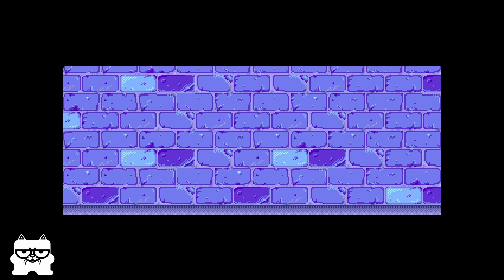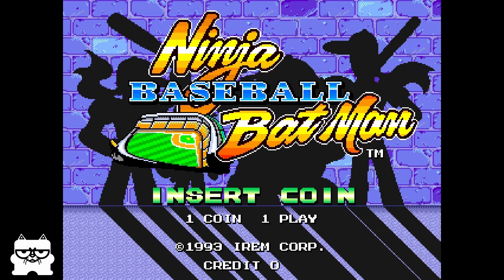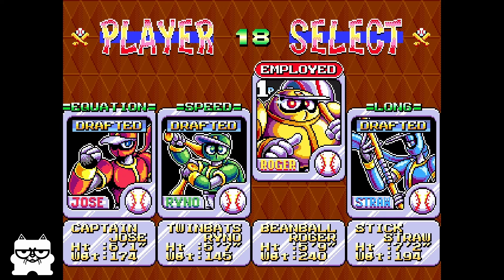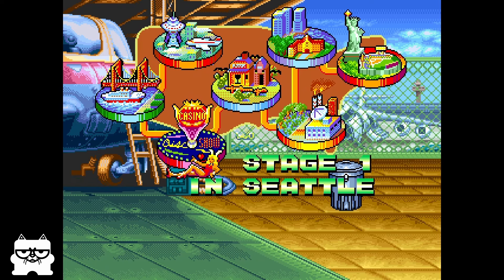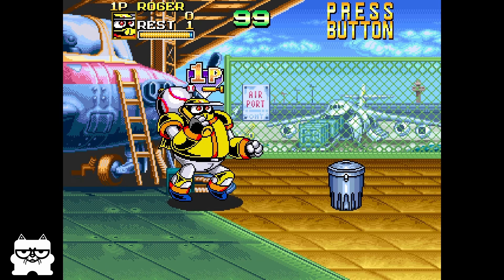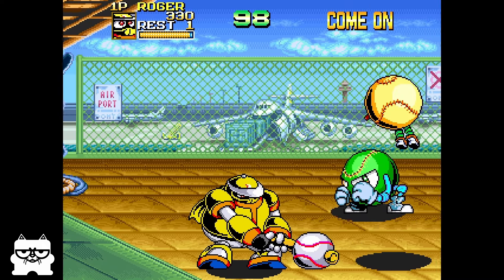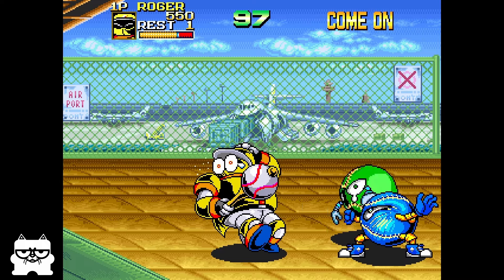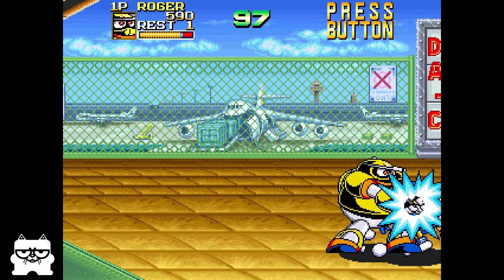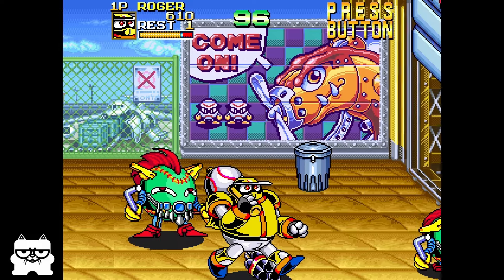Moving over to Ninja Baseball Batman on the Irem M92 Core — this is a situation where there is going to be a deviance between MiSTer and MAME. I have put up either the MiSTer logo or the MAME logo so you know what you are watching. As far as gameplay is concerned, you're going to have a near-to-par experience whether you're on MiSTer FPGA or MAME software emulation. I'll show you in just a few moments where the glitches in MAME come in that the core does not have.